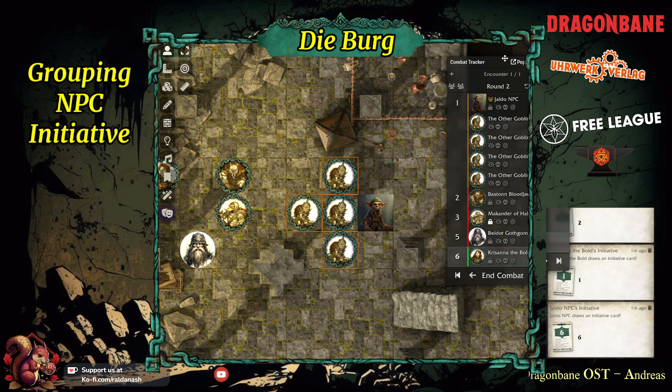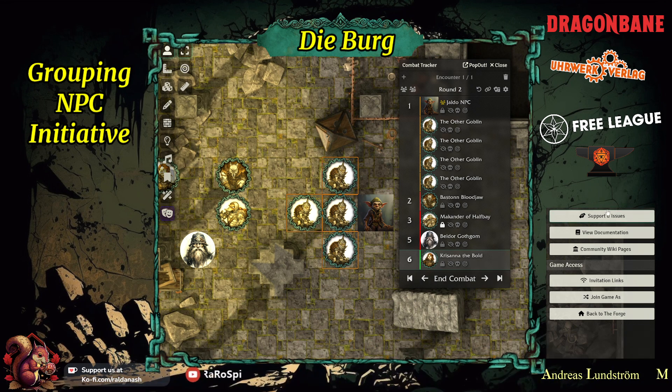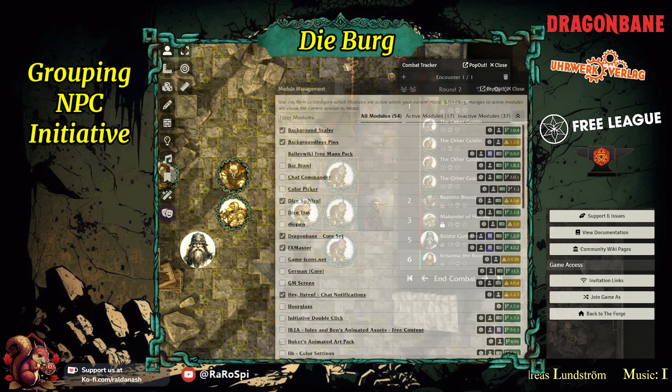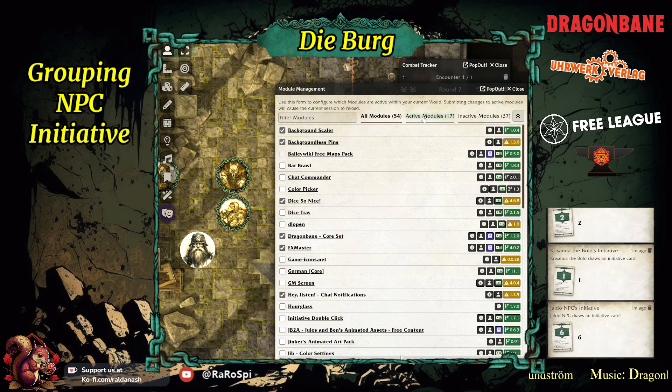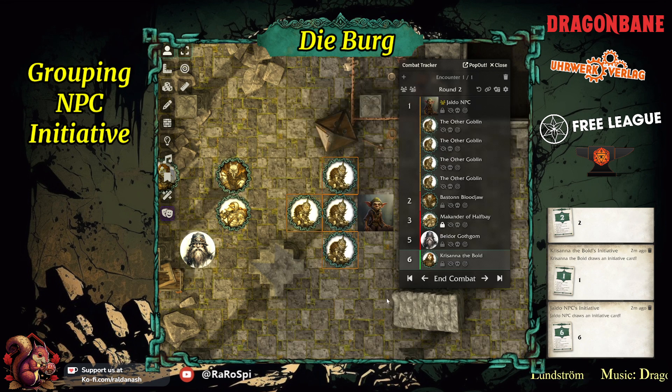That's a bit of the functionality. As I said, I've got a longer video about this module. It is called Year Zero Engine Combat — let me show you that. Under active modules, it's this one here: Year Zero Engine Combat, the cross-swords icon. Apparently I need to update it, or maybe it's just not verified for version 11, but it does still work. I hope this helps. If you found this useful, leave me a like and a comment — I always like to see those. Bye for now.